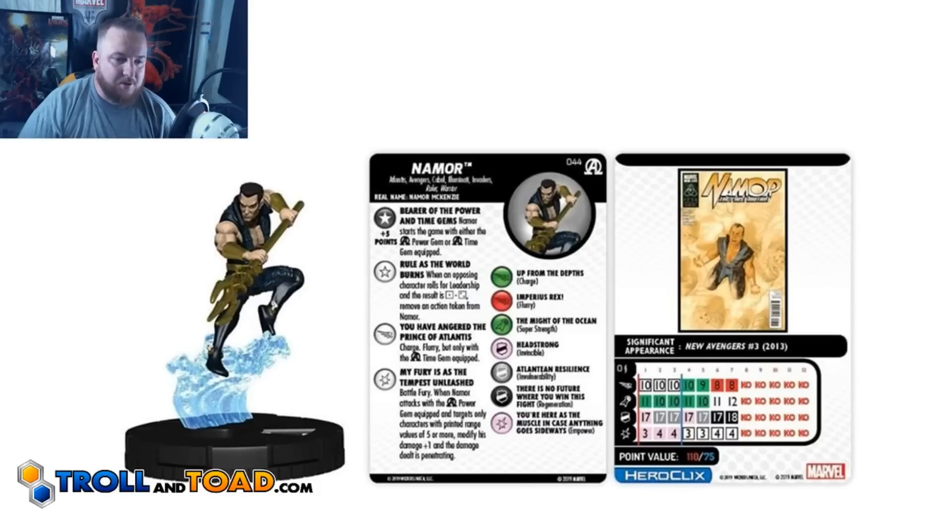The other special on his damage is called My Fury is as the Tempest Unleashed — Battle Fury. When Namor attacks with the Avengers Black Panther and the Illuminati Power Gem equipped and targets only characters with a printed range value of 5 or more, modify his damage value plus 1 and the damage dealt is penetrating. Dealing penetrating damage is always good, and a printed 5 range or more is pretty easy to come by.